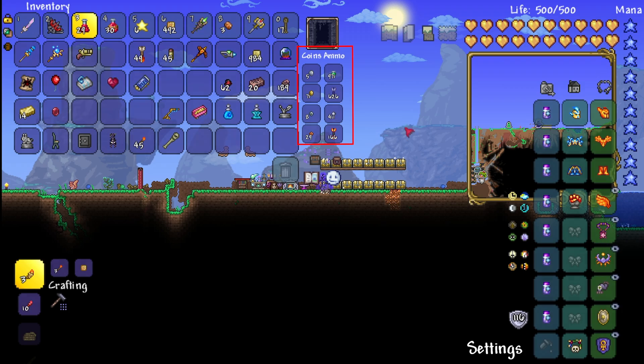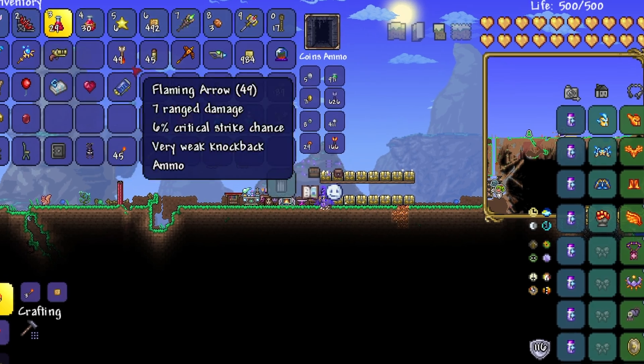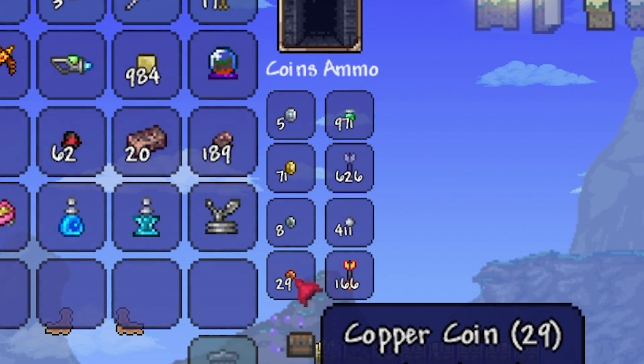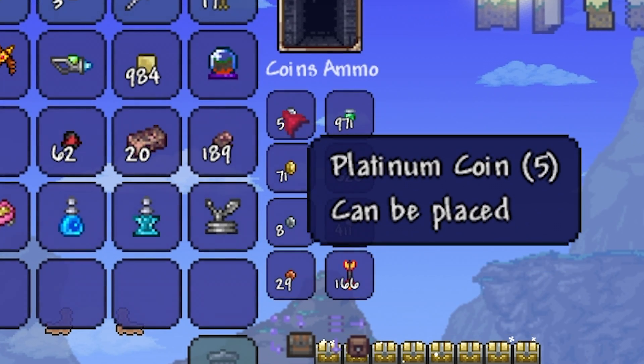Next to your inventory is the coins and ammo section. I would just recommend making sure your coins and ammo are in that section, because otherwise they are taking up inventory space.